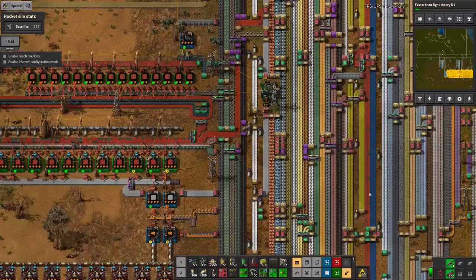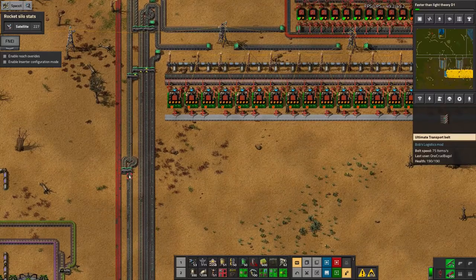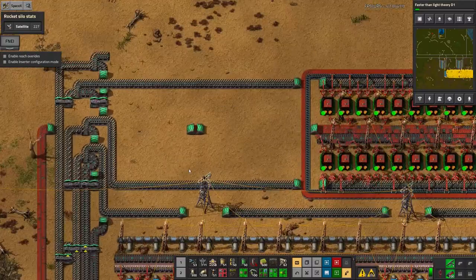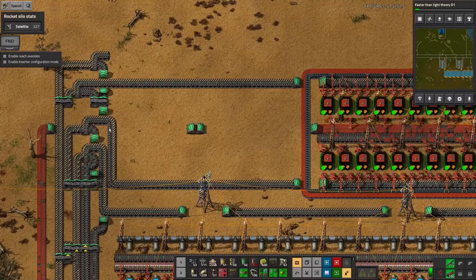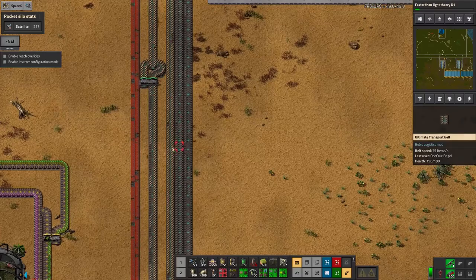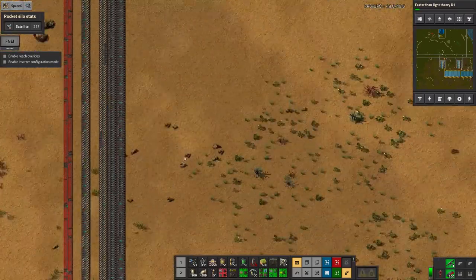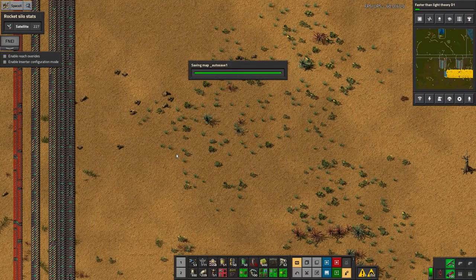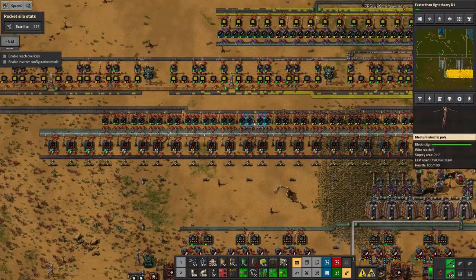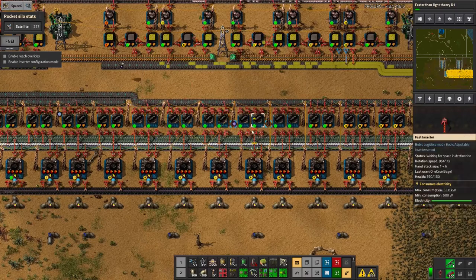I've got one and a half full belts of each going up here, they're disappearing into these machines, and we're getting basically a full belt coming out - plus a second one as well. So there's a decent quantity of red circuits being produced, however they're still in very heavy demand. There's not much more I can do - they're being used up as fast as they're coming in. There's a little bit of backup on resistors but none at all on transistors.